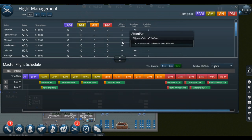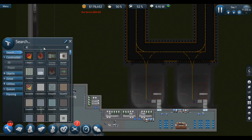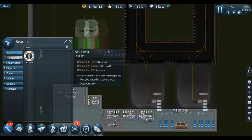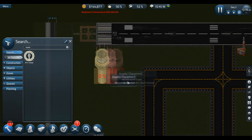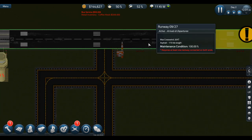I can take one more — oh, I need a tower first. Of course. Tower, so we can get some more flights. Because if you don't have the ADC tower, you can only have 10 flights scheduled. I don't know why, that's just a rule.